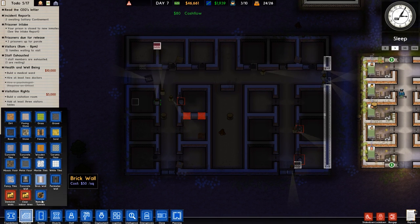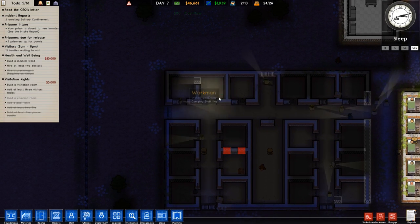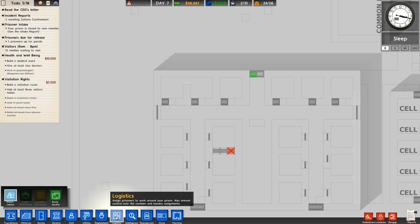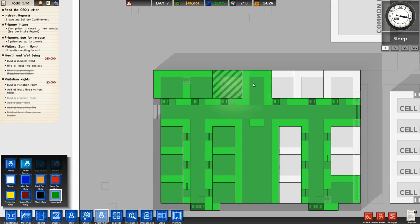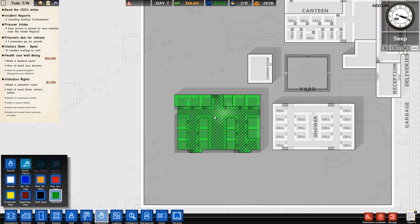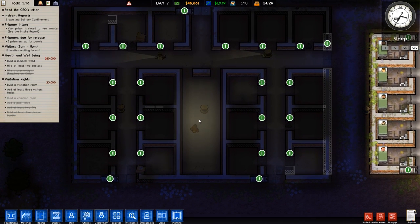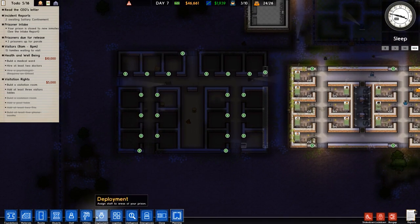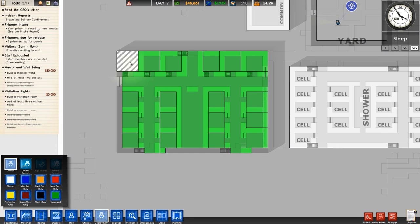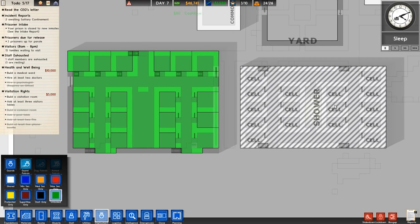I forgot to place the door. Also, I should probably make everything here a single zone — don't be separate areas. Why are these separate areas? That's gonna be so bad. Please be the same zone. Oh my god, why are these different areas? Why won't they join into the same thing?